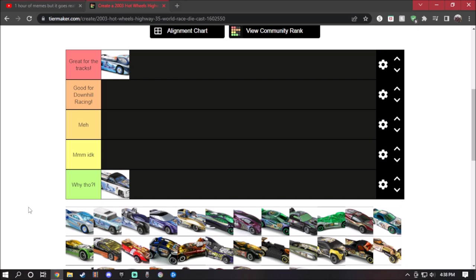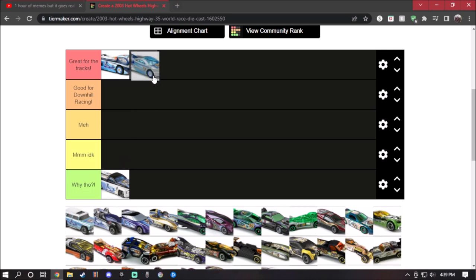Next up is Backdraft, which I actually do have. I have Deora 2, I have Swishback, and I have Backdraft. Now this model right here looks so great. I love the design of it, and just by looking at it, it will work with boosters, loops, curves, downhill racing, and all the other stuff. So I think this one will go to great for the tracks.